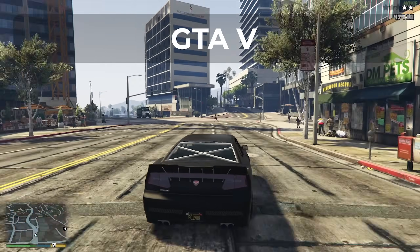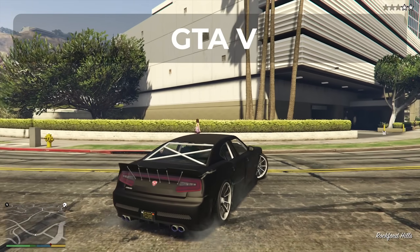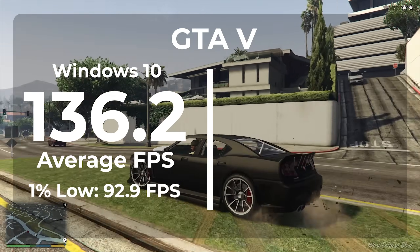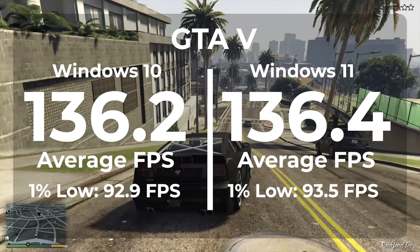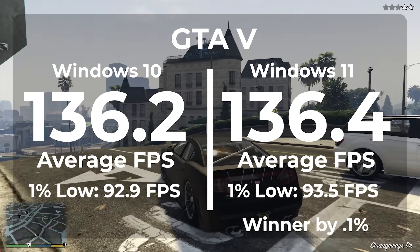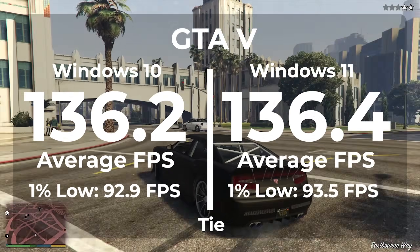The next game is GTA 5, which I include in pretty much every benchmarking video — one of the best selling games in history. With Windows 10 I got an average FPS of 136.2 and a 1% low of 92.9. Switching to Windows 11 we got an average FPS of 136.4 with a 1% low of 93.5. This is technically a win for Windows 11 but with only a 0.1% higher average frame rate and under a percentage point difference in the 1% low, I'm calling it a tie.